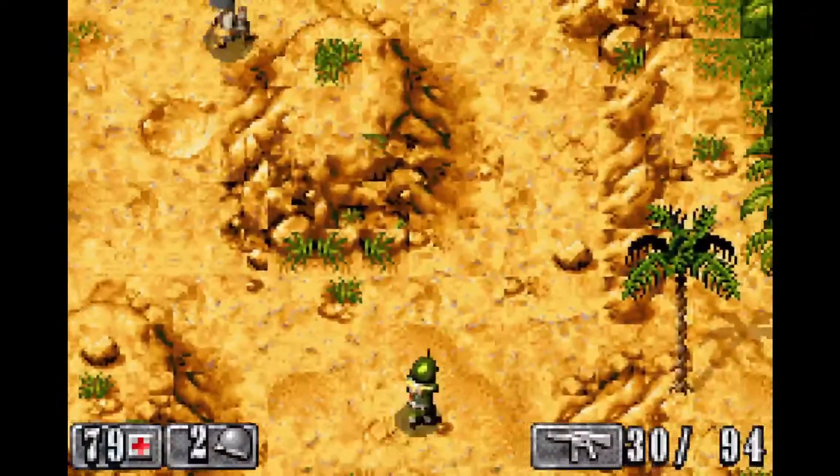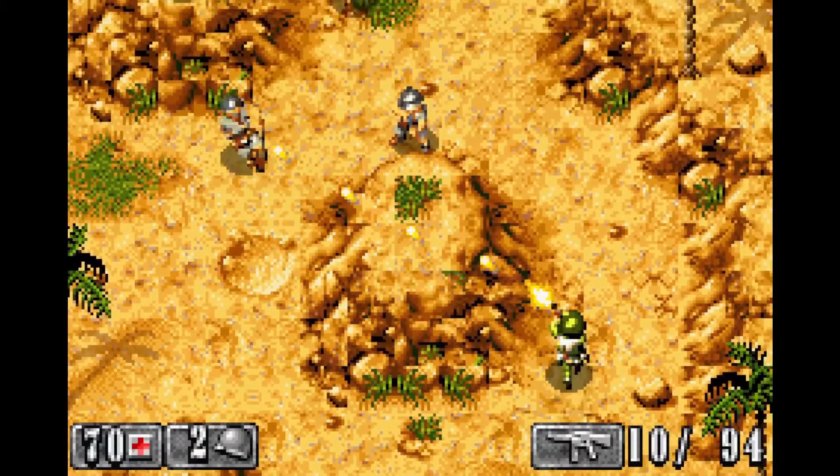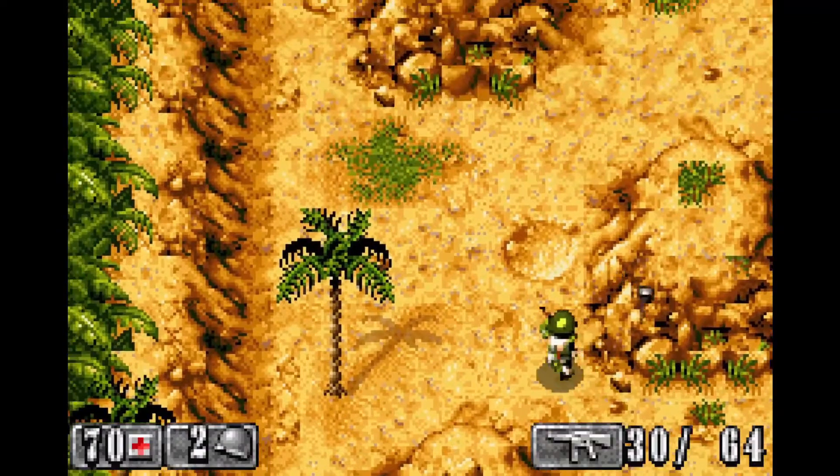Infiltrator follows one gritty soldier, Corporal Jake Murphy, behind enemy lines as he fights his way from the deserts of Africa to the heart of Nazi Germany, in order to defeat the Axis in some of World War II's most famous battles.